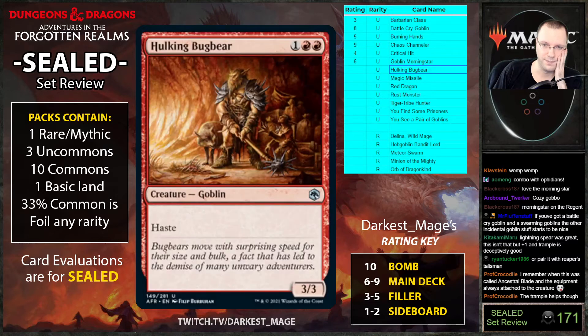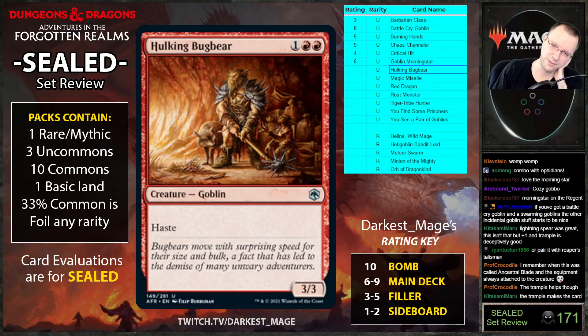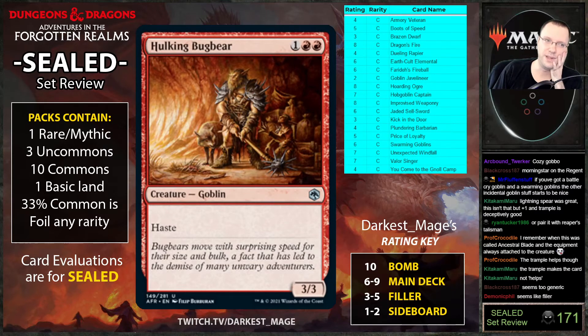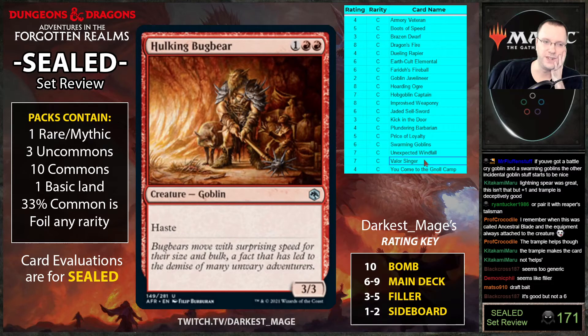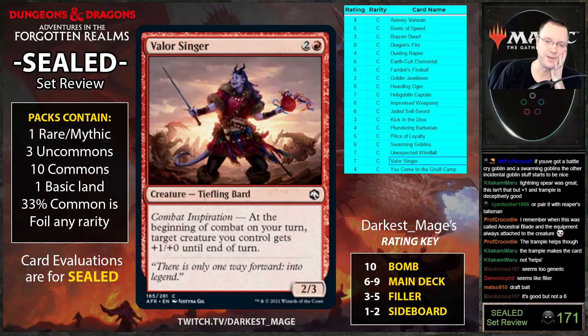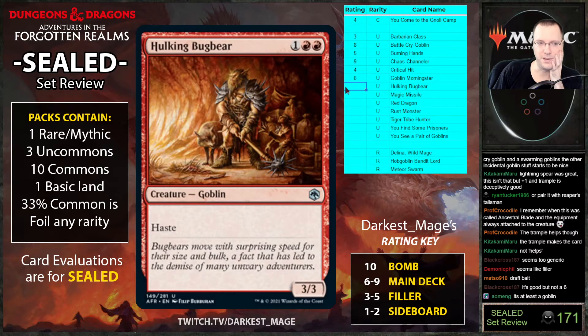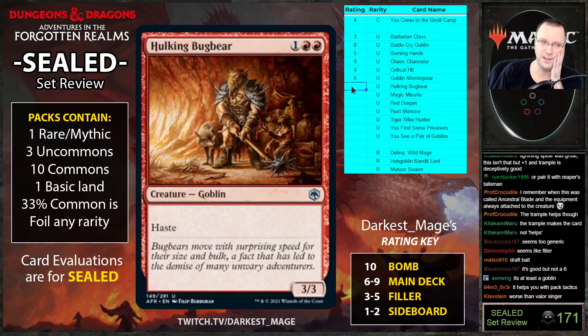I'll reserve judgment — maybe closer to a seven. Walking Bugbear: three mana, three-three haste. In the last sets there have been three-mana three-two haste creatures that were unplayable. I don't think it's as good as Valor Singer — that has quasi-haste but you can put it on other creatures. I don't like this card. It is a goblin though.